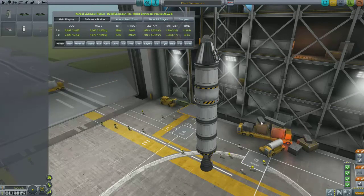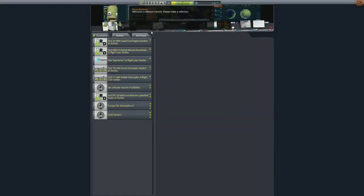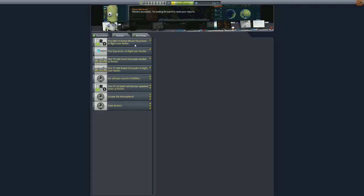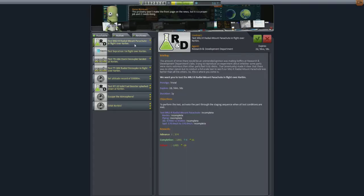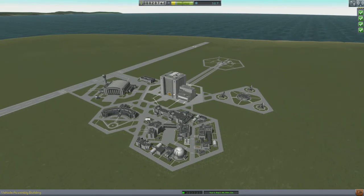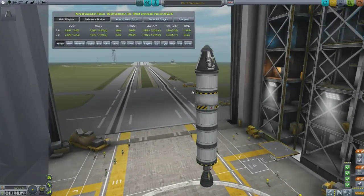Whatever contracts are available, let's firstly go and find that out. In order to find out what we need, we need to go to Mission Control. So we can test the LV-909 liquid fuel engine landed at Kerbin — we can do this mission because we've just got a LV-909 engine on our rocket. We can also accept the test Mark 2R radial mount parachute in flight over Kerbal, and the stack decoupler. But mainly on this mission, my aim is to gather some more science points from the Kerbal on board.